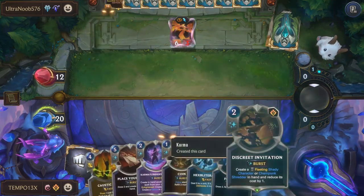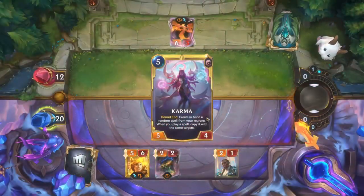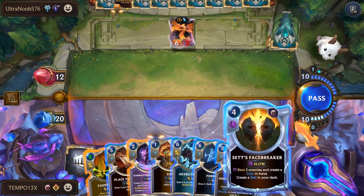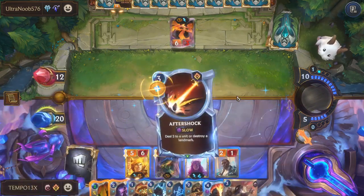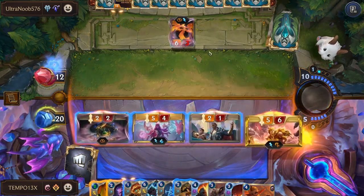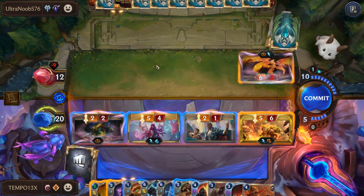Leveled Karma. Then we do a little Place Your Bets — we don't have enough room in hand though. We burned a Formula — that's completely fine. Good swing, put them to three. Coin — do some more shenanigans.